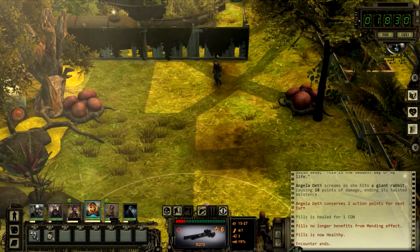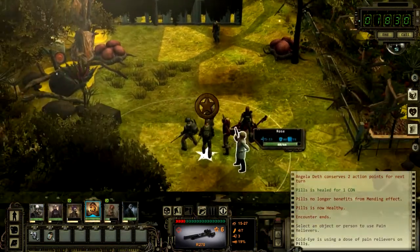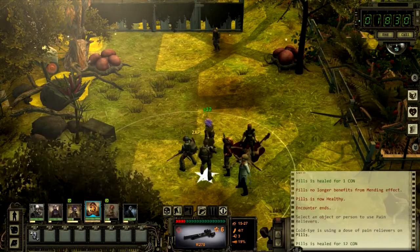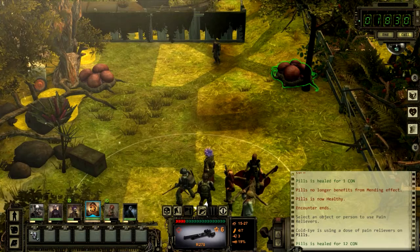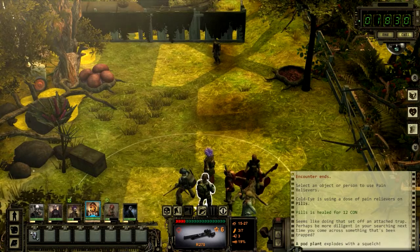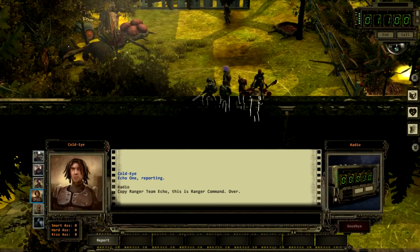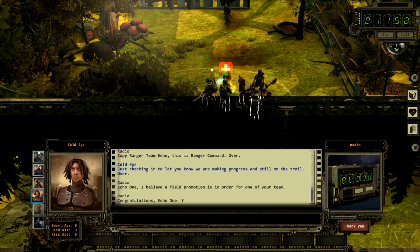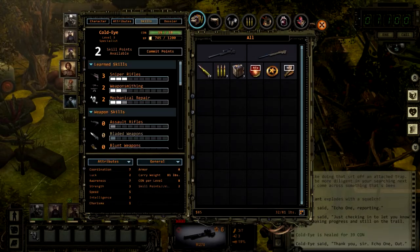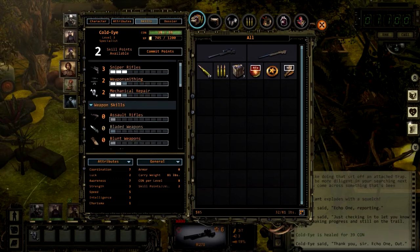Let's take a shot at the pod. Peels needs some pain relievers — let's heal him up real quick. Let's take a shot at this pod too. Cold Eye got a promotion. Echo One, this is Ranger Command — go ahead, we're reporting in. Congratulations, Echo One.